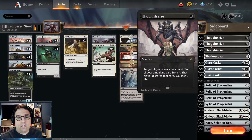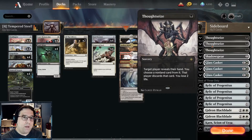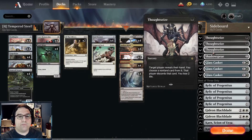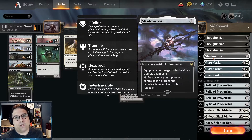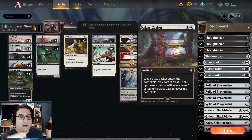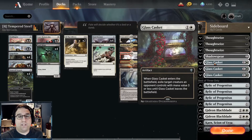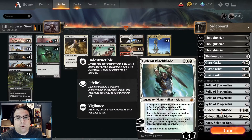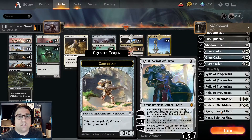We also have a sideboard now. My friend advised me to put in some Thought Seizes — maybe we run into Blue-White Control. It could be good to have Thought Seizes on turn two or three before they can hit us with the Wrath of God. Shadow Spear is a one-off, just to give us a little bit of lifelink. Glass Casket is a really great artifact removal card — great for removal against Gruul Aggro. Relic of Progenitus from Historic Anthology 5 replaced Tormod's Crypt. Gideon Blackblade and Karn, Scion of Urza are in the sideboard for grindier matchups with lots of board wipes.